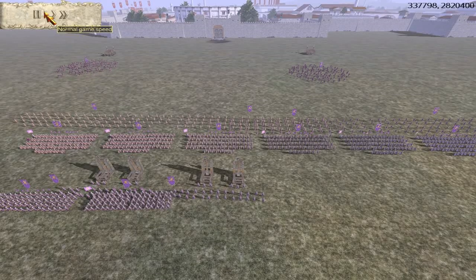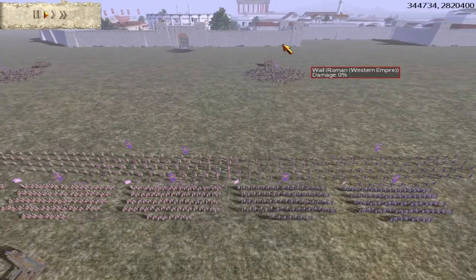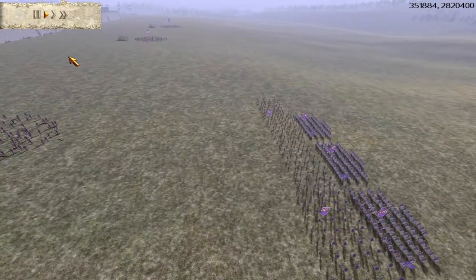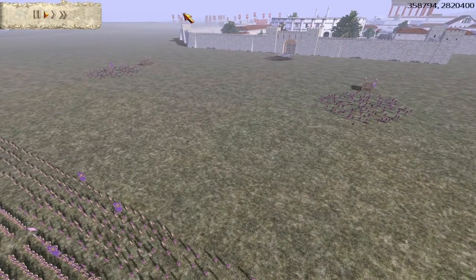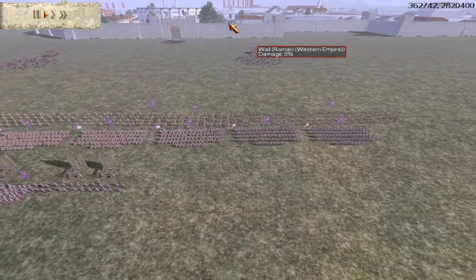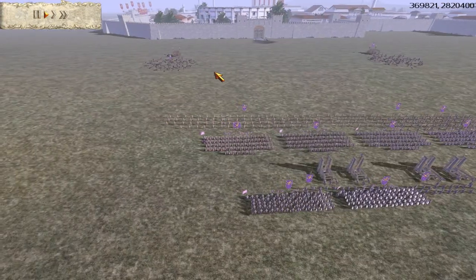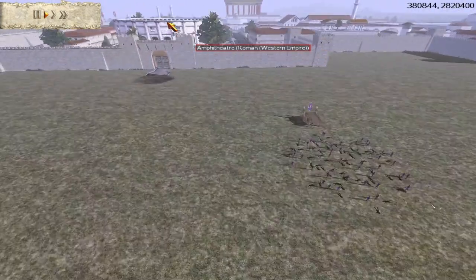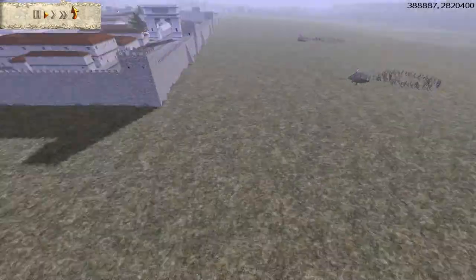Hey guys, Alite Legionarii here, and today I'll be bringing you a 3 vs 3 siege for Rome Total War Barbarian Invasion. In this battle I will command the Eastern Roman Empire, and I will team up with Prince of Sparta, who has returned again — he'll be the Romano-British — and the Gothic player Mourning Wood. They're my allies. We will face off against Nick, commander of the Alamani; Aetius, who's named himself after the Roman general Flavius Aetius who defeated Attila the Hun at Chalons — he'll be the Western Roman Empire; and DC Ray, who'll be Burgundy.